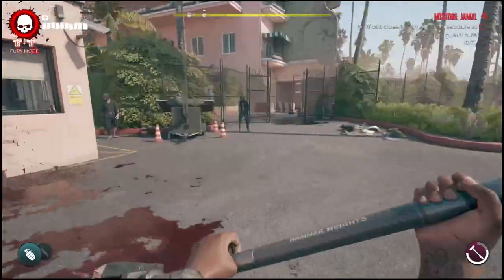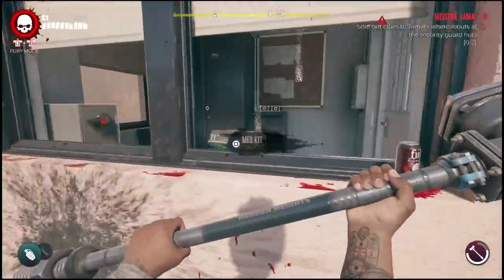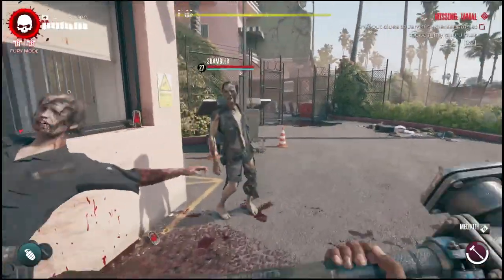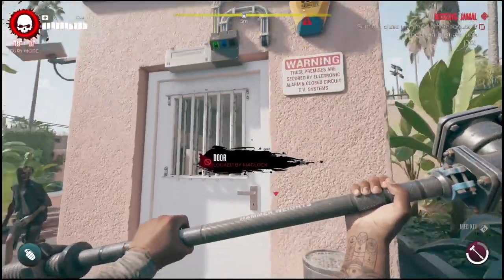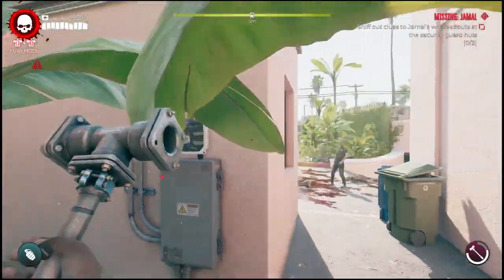Once you get here, the first guard shack is right next to the entrance, but the door will be locked by mag lock. To get in, you need to break two panels. There will be a few zombies in your way, so you can either avoid them or take them out quickly. You'll notice there's a small panel in the back — take that out with any weapon you want.